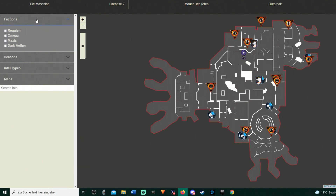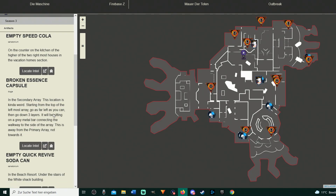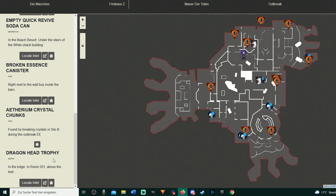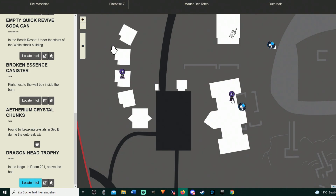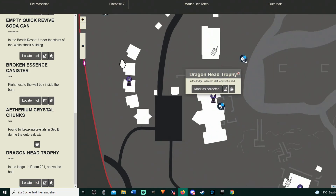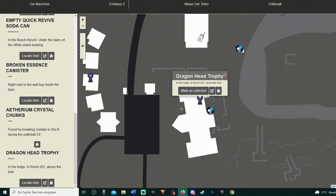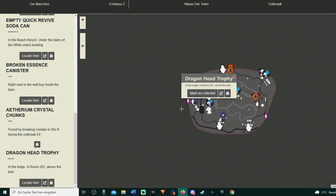Here's an example. Let's say you are missing a Dark Aether artifact from Season 3. You can click the faction that you want, select Season 3, and the Intel type artifact. Then you can see a list of all Season 3 Dark Aether artifacts. If you are missing a specific one, compare this screen with your in-game menu screen and you can see which one you're missing — say, the Dragonhead Trophy. So you can click on 'Locate the Intel' and it brings you to their location. In this case it's on Alpine, and the description says in the Lodge in room 201 above the bed.